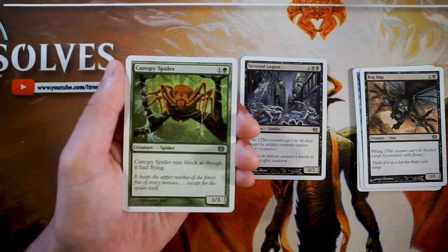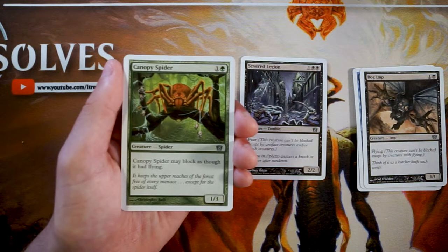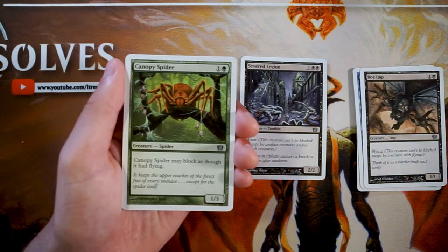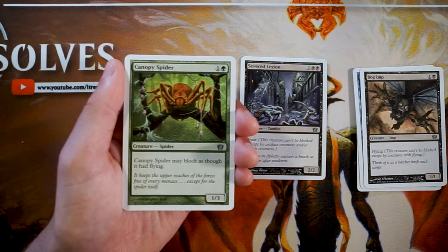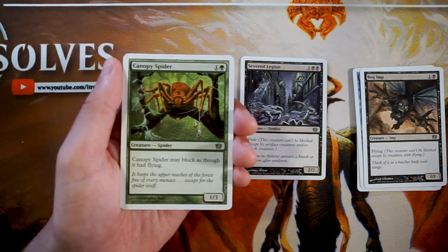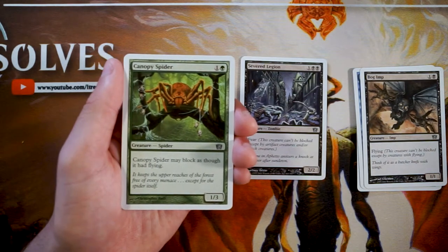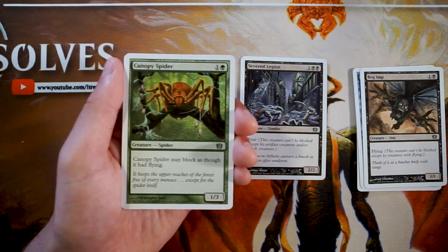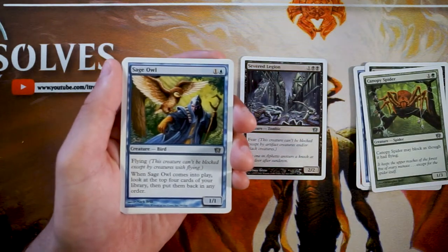Canopy Spider is a 1/3 for one and a green that can block as though it had flying. This is an interesting pick — I could potentially take this over the Legion. The Legion is more aggressive, while this is much more of a blocker. One power is low, but three toughness at two mana is pretty good — it'll block a lot of things like Bog Imps and stave off in-air attacks. But I prefer to go aggressive with the Legion.